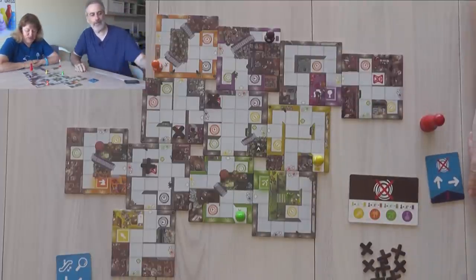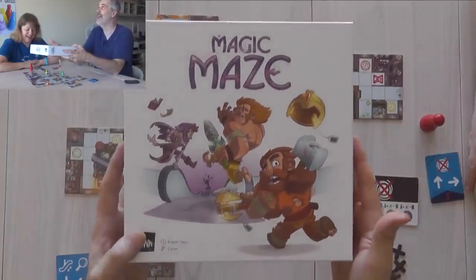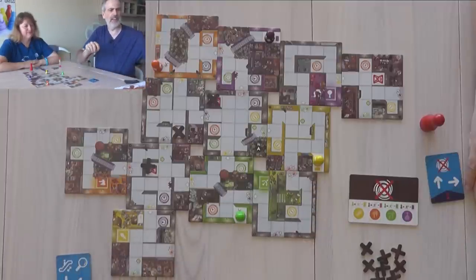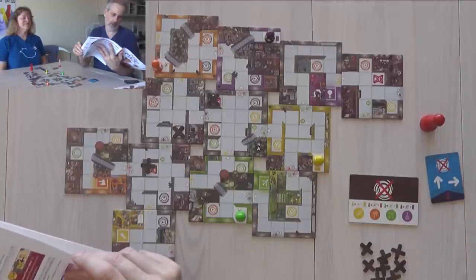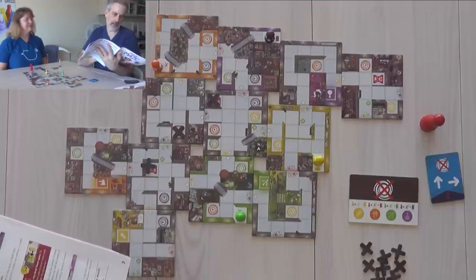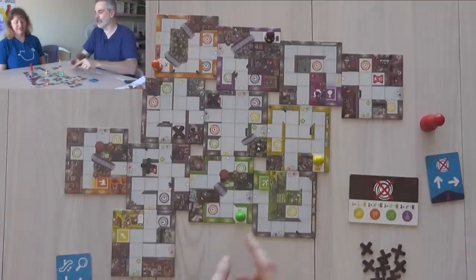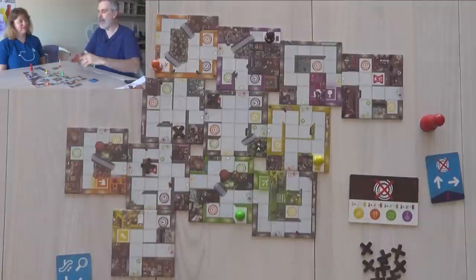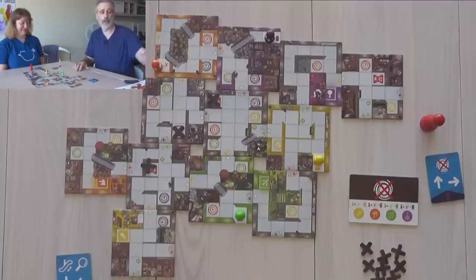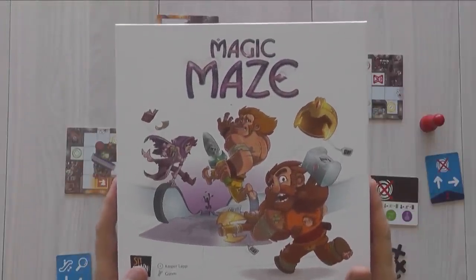That was one quick mad dash through Magic Maze! We were playing on level three, which is basically the introductory level. At level one there's only one exit everybody shares; at level two individual exits are introduced; level three adds the job-swapping. At level four we introduce more roles, and so on. If you'd like to see more, hit the 'i' in the top right corner for the extended playthrough, or go to final thoughts. Your choice in five, four, three, two, one.